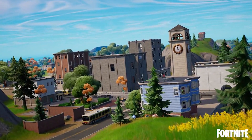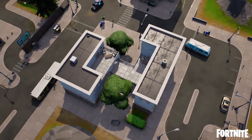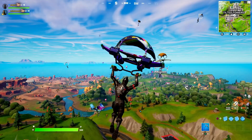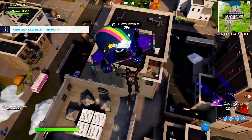Let me know in the comments if you guys are actually enjoying today's update with the return of Tilted Towers — it is crazy. You land there and the whole lobby lands there. My game actually crashed once, there was that much going on over at Tilted Towers. You guys are going to land there because it is the most insane place on the Chapter 3 island.